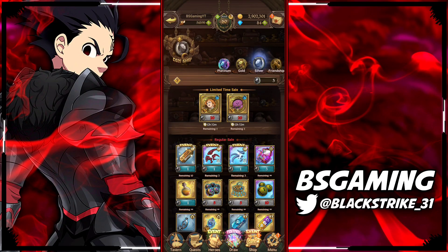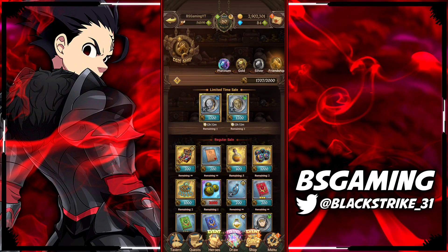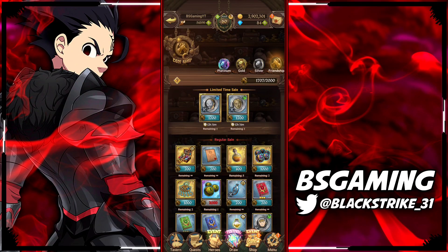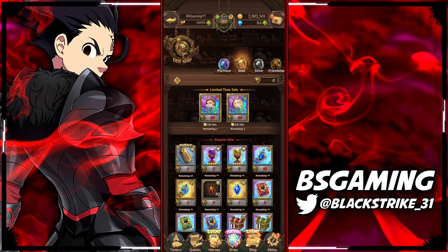In terms of friendship coins — friendship coins are literally just friendship coins. I really just use them for buying fight festival tickets. That's really all I use them for. Nothing crazy there either.